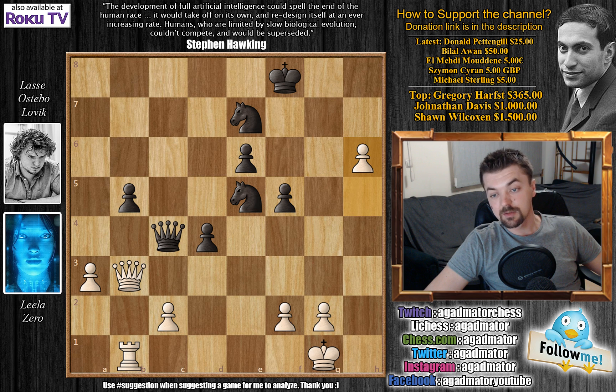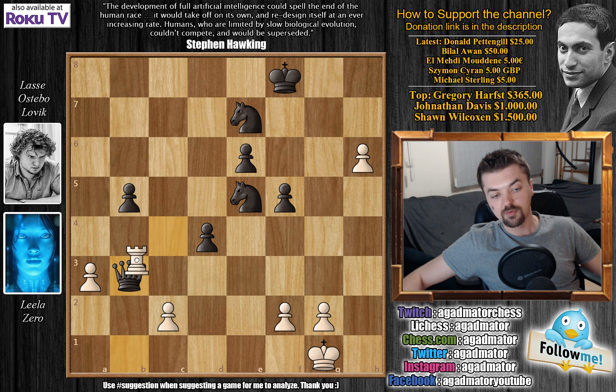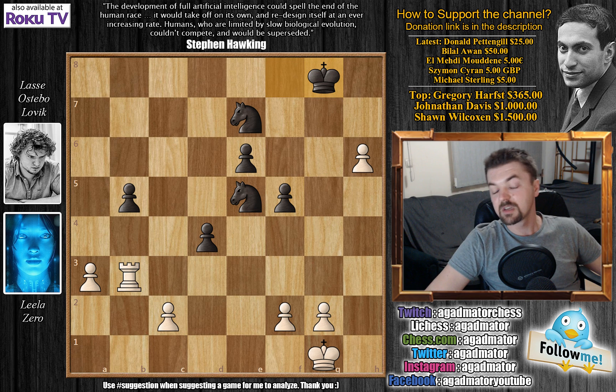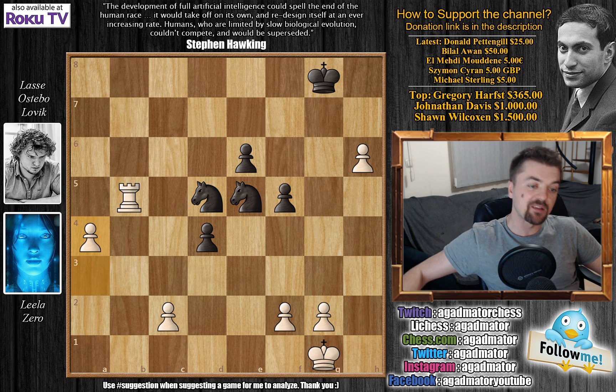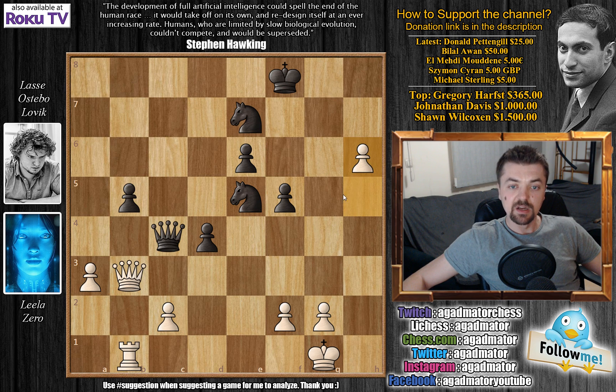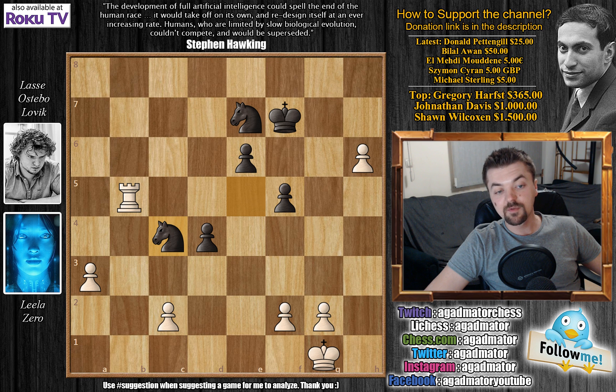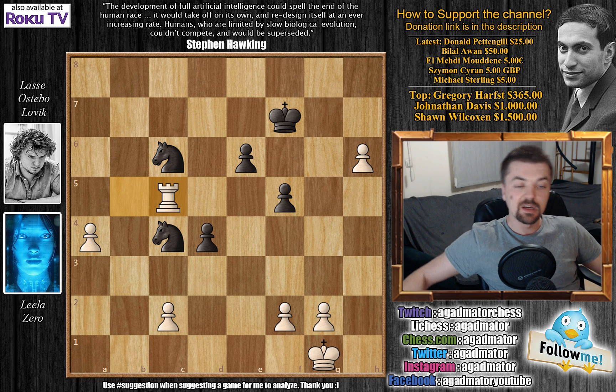Black must deal with this pawn. Better to leave it so black's d-pawn cannot run forward. After h6, king to f7, now comes queen captures on b5, queen captures, and rook captures attacking the knight on e5. Knight to c4, now a4 — the pawn was attacked on a3 — knight to c6, and now rook to c5 attacking both of black's knights. Knight four to a5, and now comes g4 — a very powerful idea by Leela. If f captures on g4 then rook to g5 cuts off the king and the h-pawn is free to become a queen.